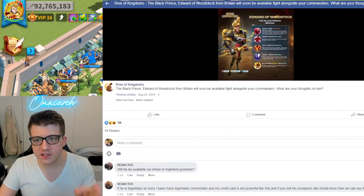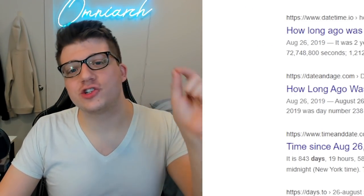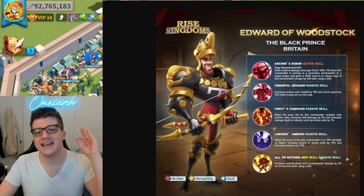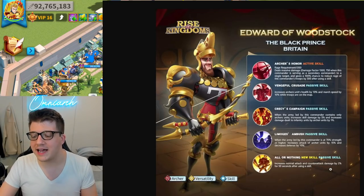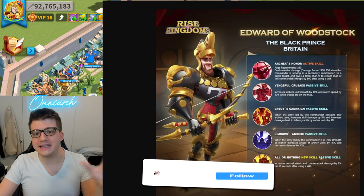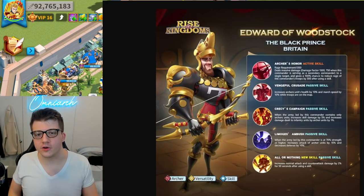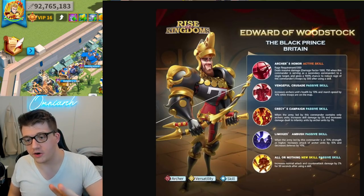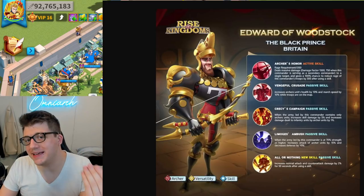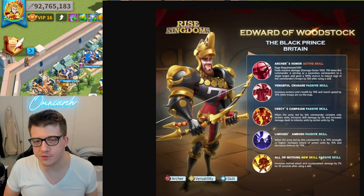August 26, 2019 — that was 844 days ago. The image posted on the Facebook page says his expertise increases normal attack and counter-attack damage by 2% for 50 seconds after using a skill, which is not true. Shortly after Edward was put into the game, they changed it to what it's actually supposed to be: a 50% increase in normal attack and counter-attack damage for two turns. They just flipped the numbers. If that buff lasted 50 seconds, you'd fire off about five skill shots and keep stacking it — that would be insane. But even with the corrected description, it still doesn't work properly.